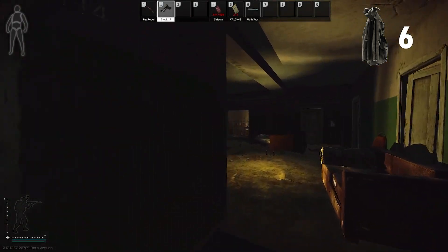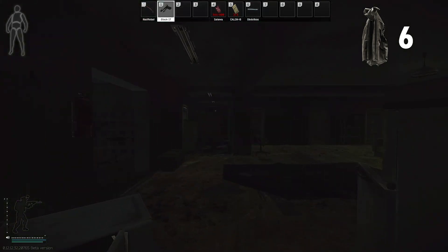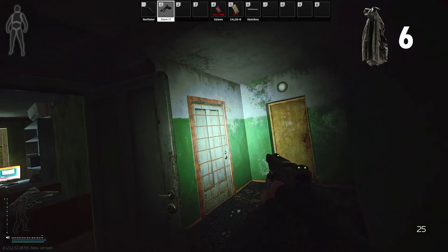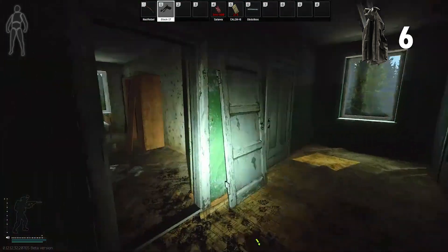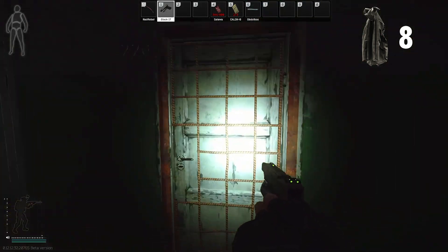Then we're going to want to make our way upstairs to the second floor. Now that we're on second floor, we're going to go down to this end. This is one of the safe keys — I believe this is 214 down here that I recommend picking up. There are going to be 2 free jackets here on the floor.